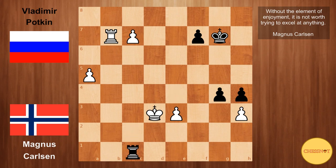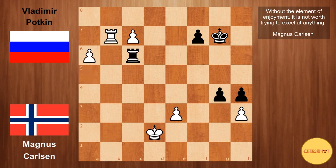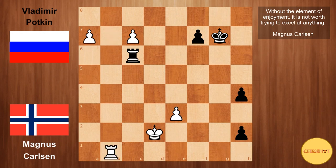So after Kd3, Rc1, Kd2 — Carlsen is just chasing the rook around. Rc6, and now he plays a6 — this cannot be taken because then c8 queens. So we have gxh3, a7, h2, and it seems that black is also going to queen. But Carlsen just plays rook to b1, stopping black from queening, and it was in this position that Potkin resigned the game. There is simply no way for black to stop one of these pawns from queening.